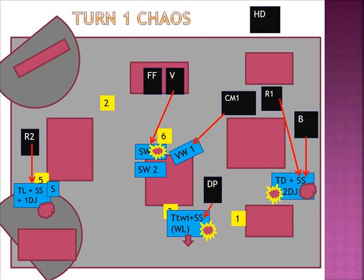I fell back 4 inches, as shown by the purple arrow. On the other side, the Rhino and the Bikers shot at my unit — I had Shrouded and Stealth and he killed at the end two guys. I passed the leadership test, so no problems there. I was expecting some casualties there, and it was a little bit surprising it wasn't more.